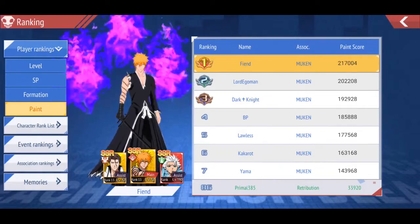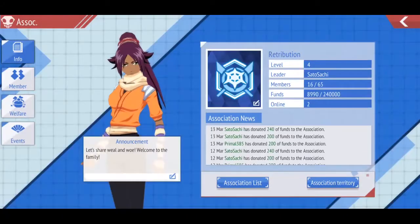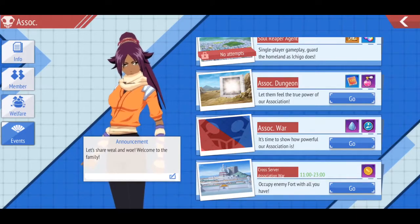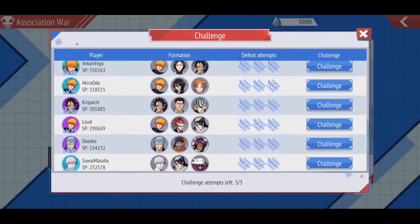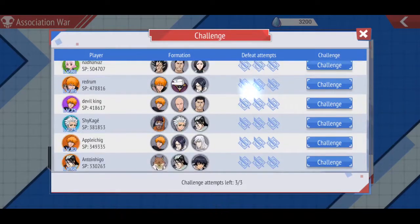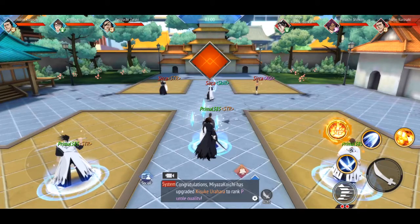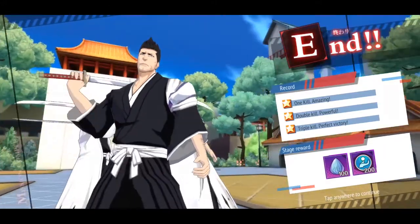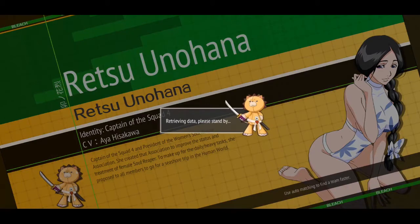I want to show you where you would typically find image stones. You want to go to the association and at the bottom there's the association war. That's where you get image stones. I'll play one real quick — you can pick any opponent; it doesn't matter based on spiritual pressure, you're just going to win. I'm just going to pick this person. I still get the same number of rewards — that doesn't increase based on their spiritual pressure. I'm done right there. You'll always get 100 image stones every single day, and if you play three times a day that's 300 per day.